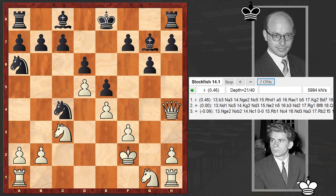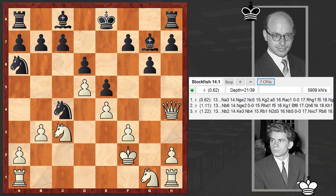The threat is Nc2 check, and at the same time a pawn is hanging. White neutralized the fork but lost the pawn on c4. Against the queen, Black got two bishops and two pawns. Is this enough? Well, if Black can consolidate his position and activate his pieces, then it's more than enough.